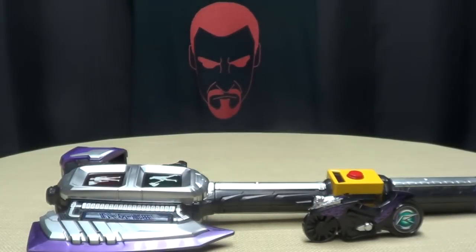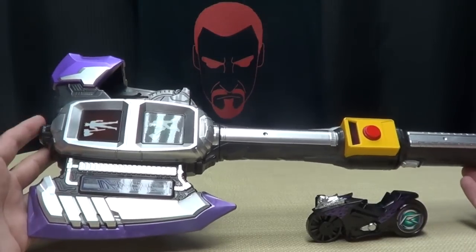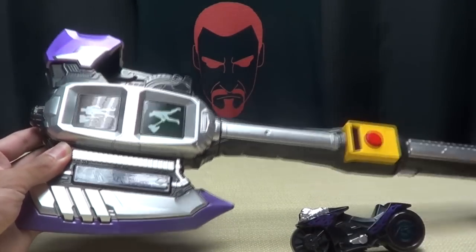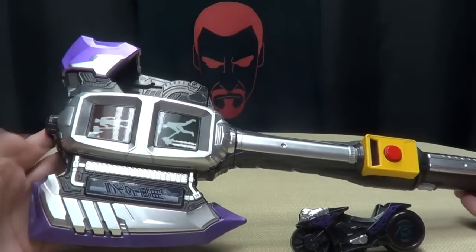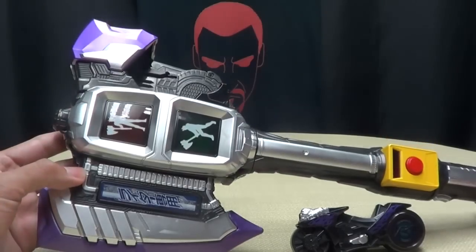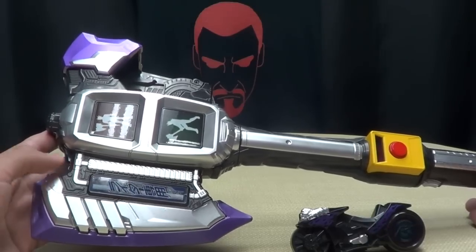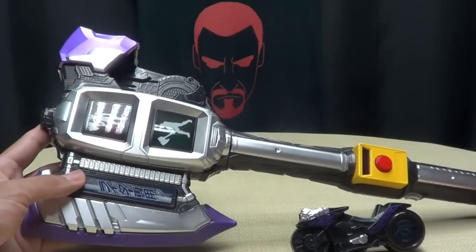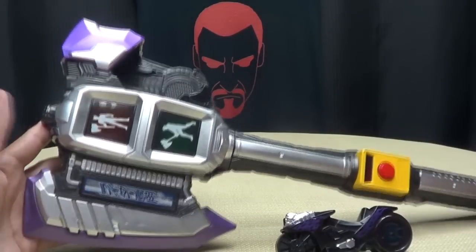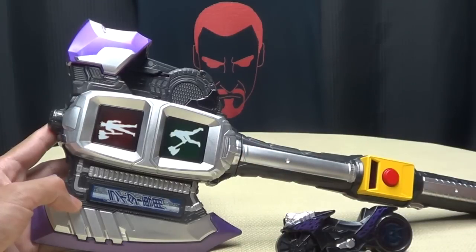Moving right along, here we have the Shingo Axe — or the Signal Axe, whatever you want to call it — the main weapon of Kamen Rider Chaser. Spoilers if you're not caught up on Drive yet: Chase, who is Machine Chaser, comes to the realization that he was a Proto Drive and that his original intention was to protect humans and not harm them. He comes to this realization thanks to Kiriko, and he basically comes over to the good guys' side, gets a signal bike, a brand new weapon, a new suit, and all that good stuff. Chase is a good guy — yay for good guys!